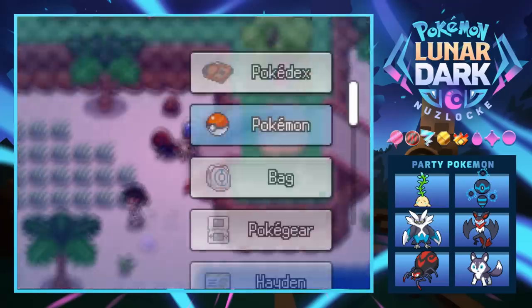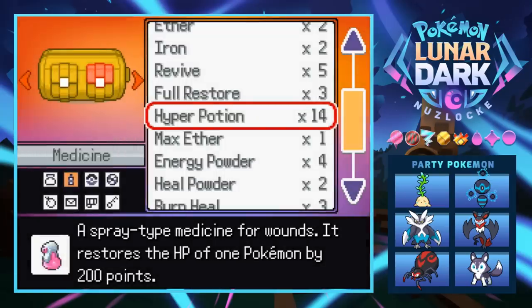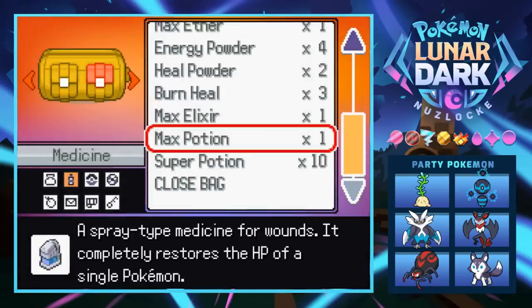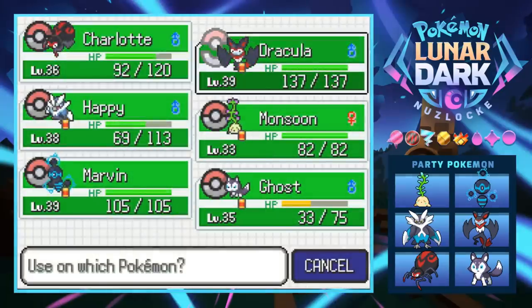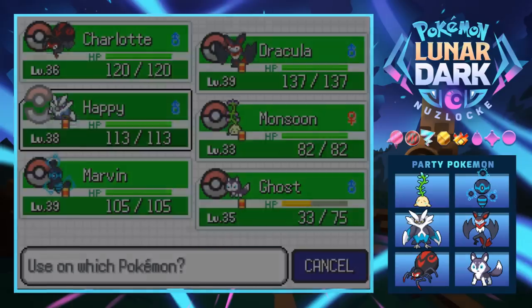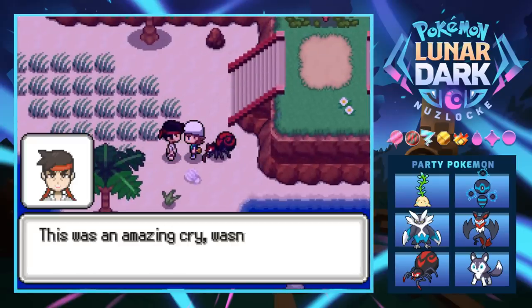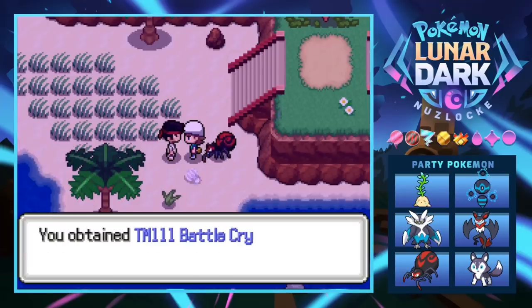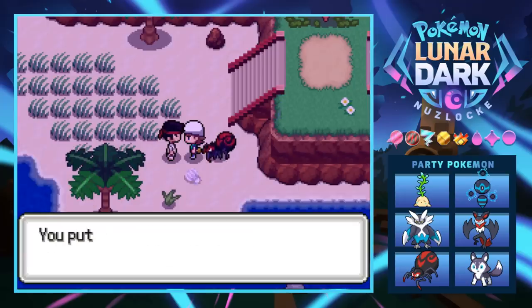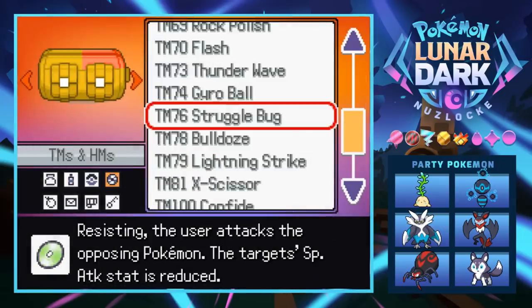Our team is a little beat up — we should probably fix that. We have 10 Super Potions so we'll just use one for Charlotte to get her back to full. There's a karate guy who hits us with a loud 'HIYA' battle cry. He doesn't even battle us — he just gives us TM111 for Battle Cry. That was an amazing cry, wasn't it?